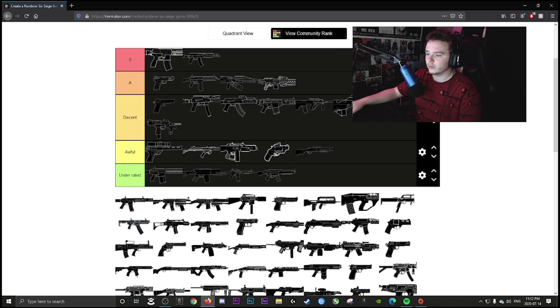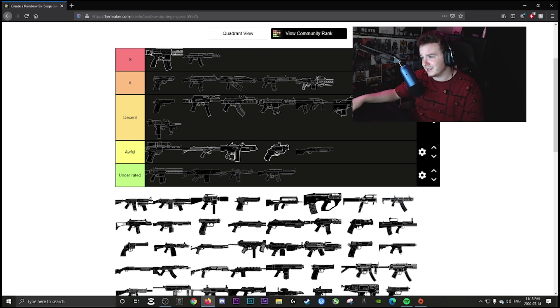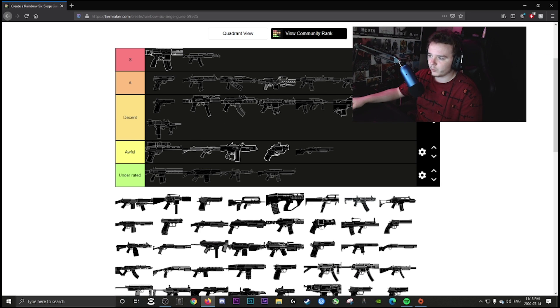Jackal's AR is definitely A tier — Jackal just has an amazing kit overall. The PDW is an amazing weapon: consistent, hits hard, fast fire rate, it's all you need. The CA goes in A tier — it's hard-hitting but doesn't quite make S tier; it's great especially for Buck.